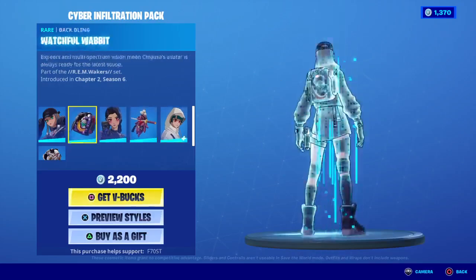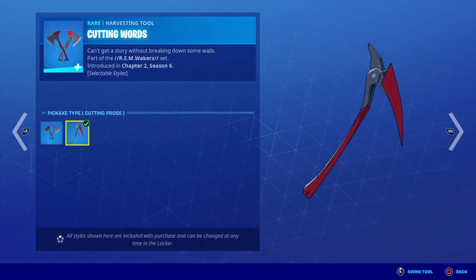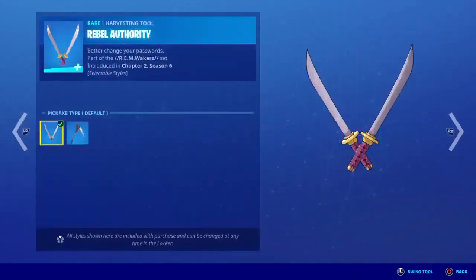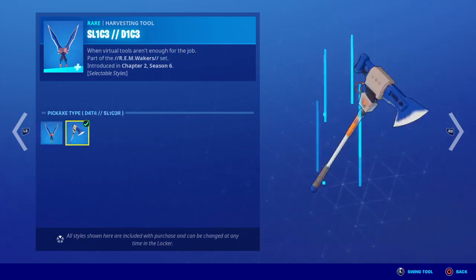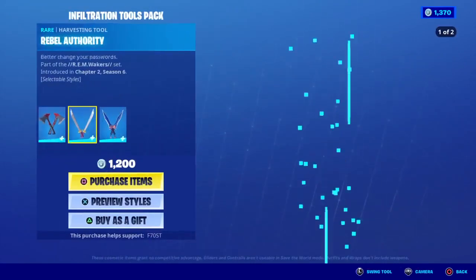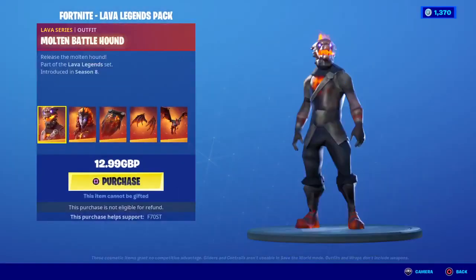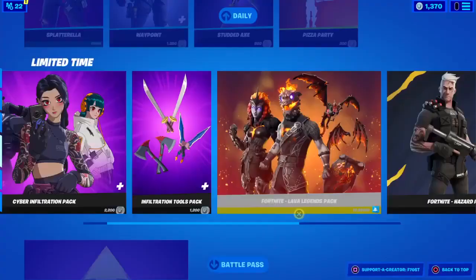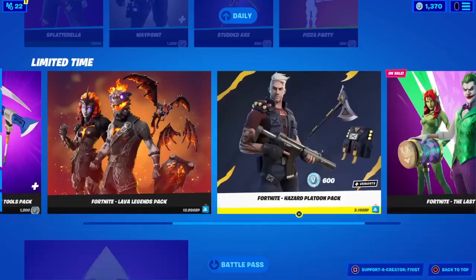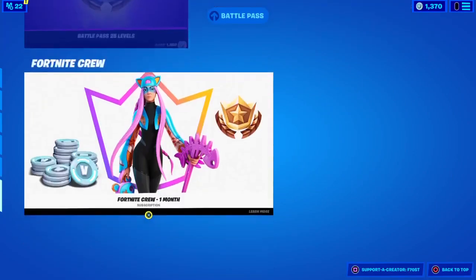We have the Megumi, Yuki and Chigusa. We do have the infiltration tools pack which includes the cutting words, the cutting prose, the revoked clearance, and the data slicer. We also have the lava legends pack which has the molten battle hound, the molten Valkyrie, the molten crested cape, the hazard splatoon which I haven't bought, the last bundle, battle pass levels and the Fortnite Crew.